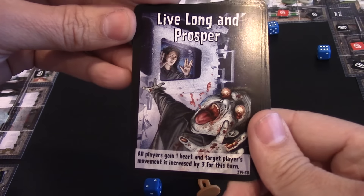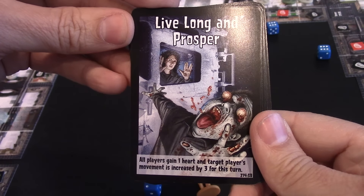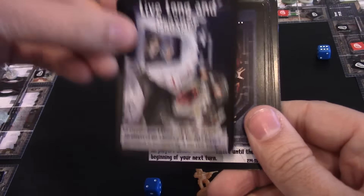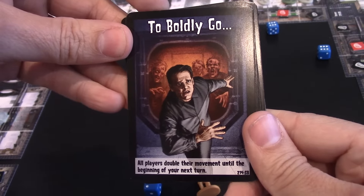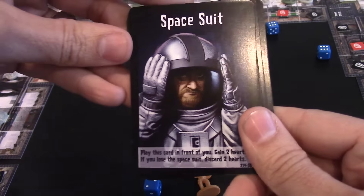Live Long and Prosper — of course, a Star Trek reference. All players gain one heart and the target player's movement is increased by three for this turn. So you get three bonus moves. This one, To Boldly Go: all players double their movement until the beginning of your next turn. So you get two double movements. Moving fast is always fun.